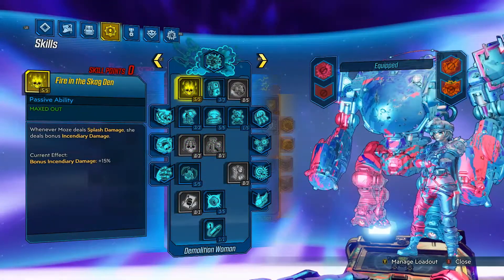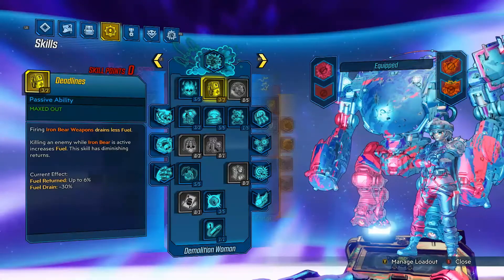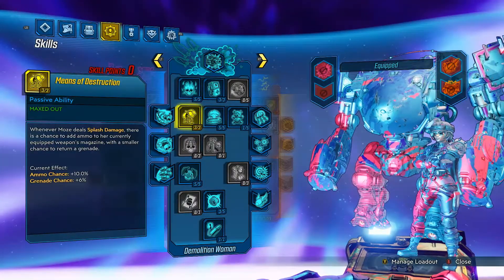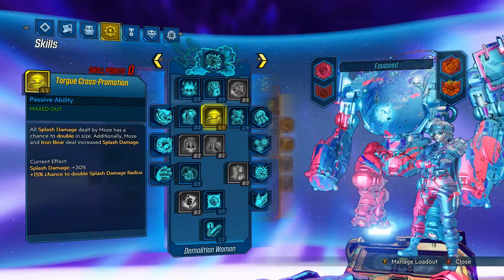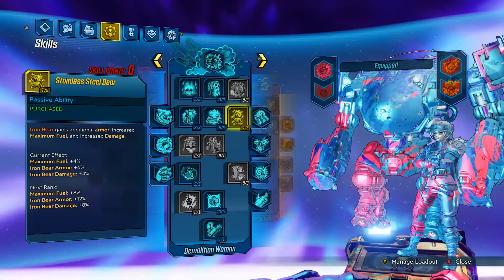Five points in Fire in the Skag Den for bonus incendiary damage on splash. Three points in Deadlines for less fuel drain on your Iron Bear loadout of choice. Three points in Means of Destruction for ammo and grenade regen chance when dealing splash damage. Five points in Torgue Cross-Promotion for extra splash damage. One point in Stainless Steel Bear for Iron Bear buffs and to move down the tree.